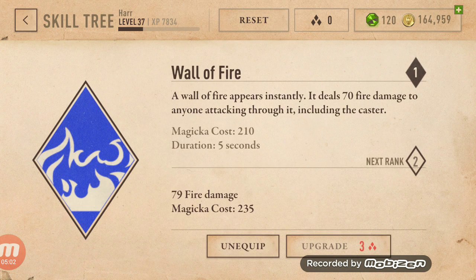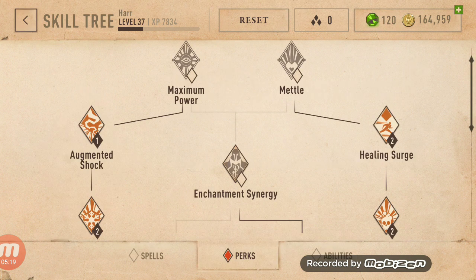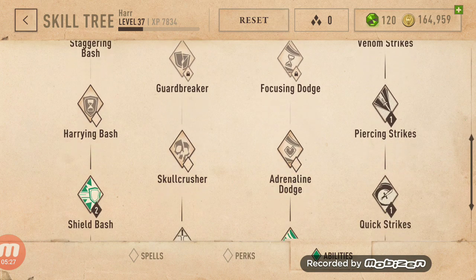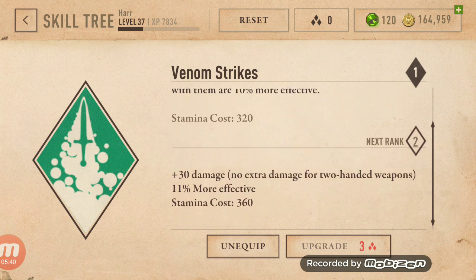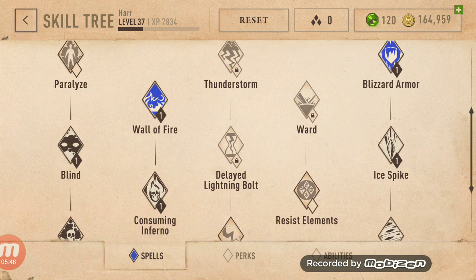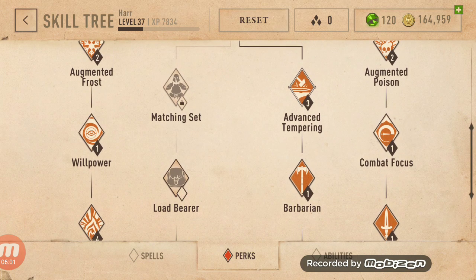I don't really like Wall of Fire as much as I thought I would. I do notice that when I use it, some monsters will just refrain from attacking me, which makes Healing Surge juice my health back up while we're sitting idle with Wall of Fire going. Sadly I wish I didn't put so much into stamina. Around level 28 I stopped getting stamina and started going full magicka, because honestly these skills are better. But in the end the perks are the best — I don't get Load Bearer or Matching Set because I don't have a matching set.